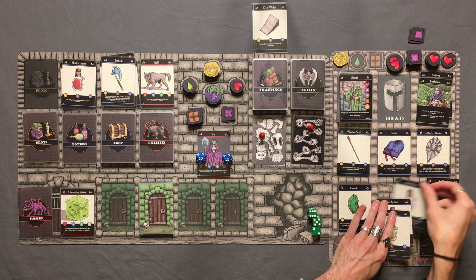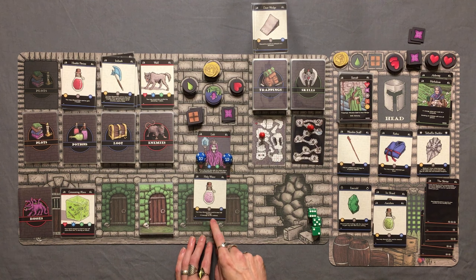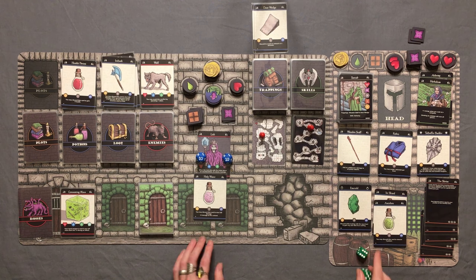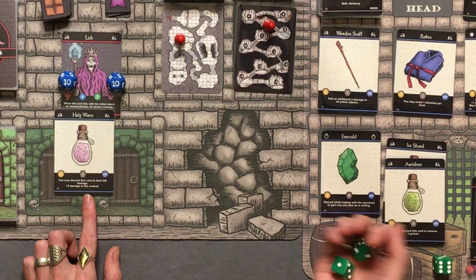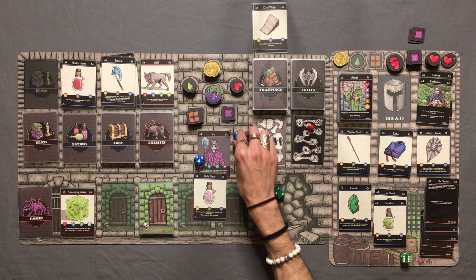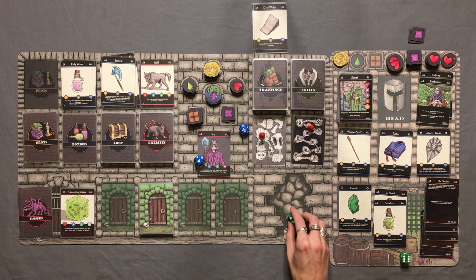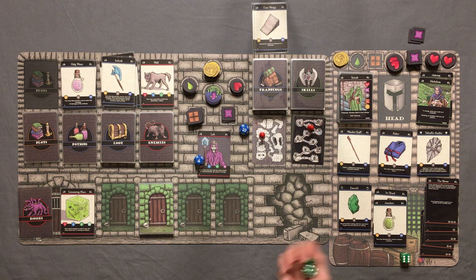We're going to throw the holy water potion at the lich — it does plus five damage to the undead plus three from the wooden staff: eight damage. We roll 2d6 and add eight. Eight plus eight is sixteen damage, dropping him down to four HP off of that one potion. That was amazing — the lich is hurting. He retaliates, doing four plus three is seven damage. We're sitting on three HP.